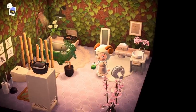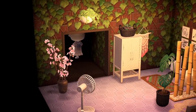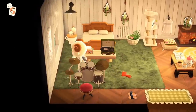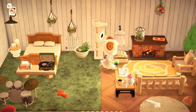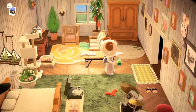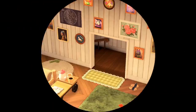Oh my gosh, it's so pretty in here! This is the coziest, foresty spring bathroom I've ever seen. Oh, this bedroom is so cute! And I know that Zana plays the drums — she's quite a musical human being. This is so cute. I love the little yellow rose rug. Look at all the pictures on the wall — that's so cute.